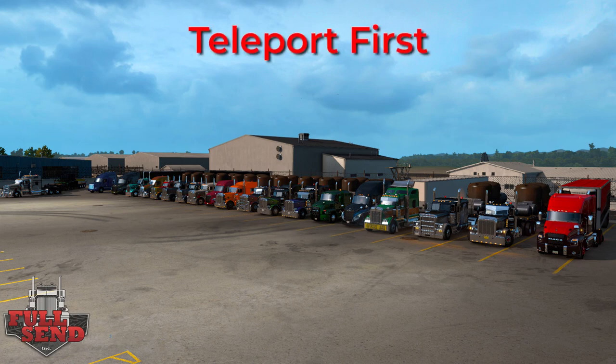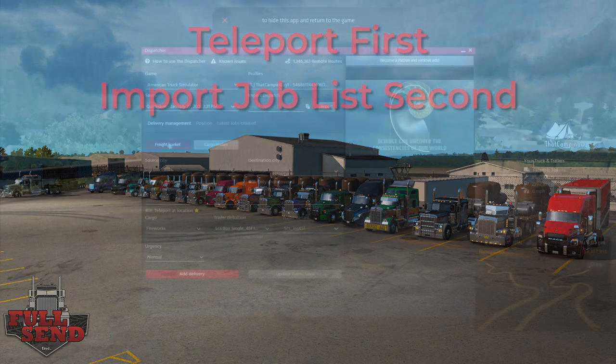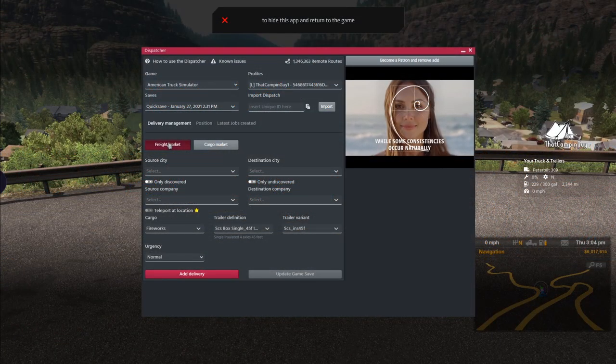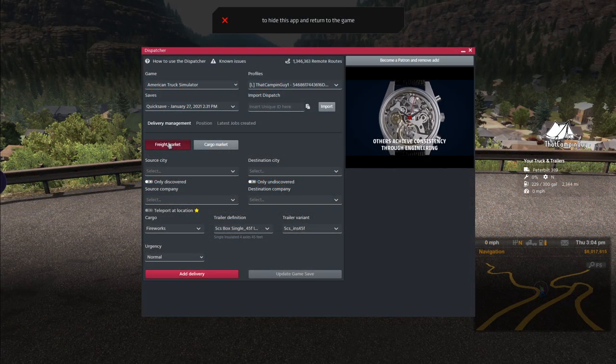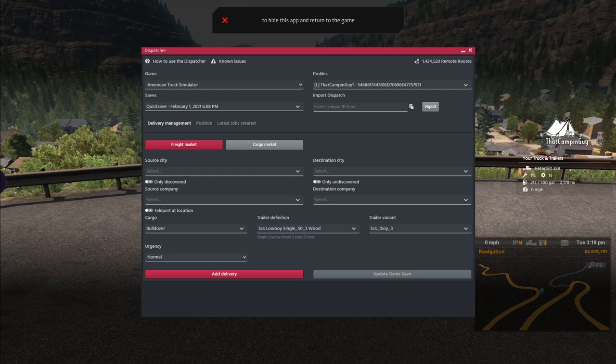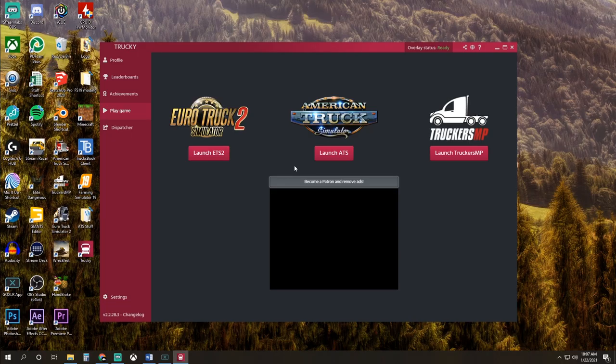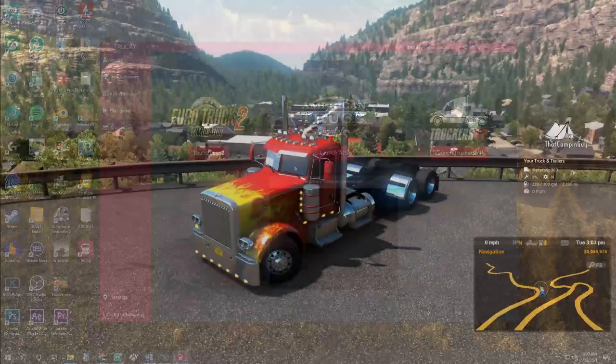Please note: if you have been provided a teleport code, teleport first and then import the jobs — we will cover that in just a moment. I'd like to briefly point out this ad. As a Truckie ambassador, I have an ad-free viewing experience. I also get early access to pre-release updates and features. You too can have these perks by becoming a Truckie Premium user through Patreon — it's a great way to support this amazing application and its continued development.